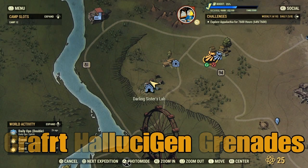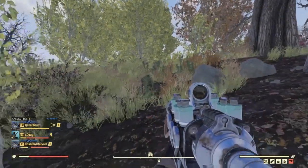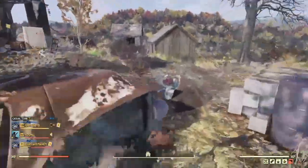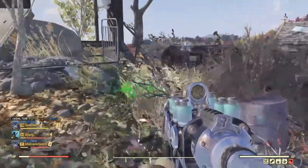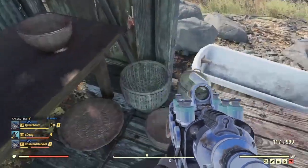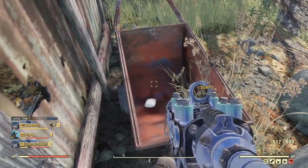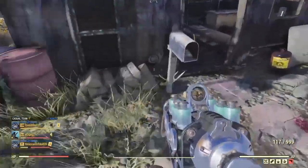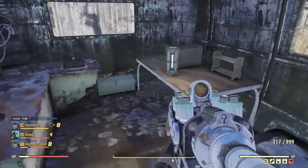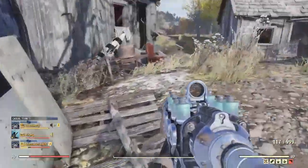Craft Hallucinogen Grenades. For this one you want to head to Darlin Sisters Lab, which is just north of Tyler County Fairgrounds. When you spawn in, head west, straight ahead towards the compass — the shack icon on the compass. There will be a few floaters around so you might have to take those out. On your left hand side you will find a hallucinogen gas canister in this little shack. In the burrow outside there will be some soap as well — you might want to take that for the oil required for the rest of the grenades. As well as the fuel tank outside this little cabin. Once you enter you can see another hallucinogen gas grenade on your right hand side, and a little bit of salt for your cooking if you need it.